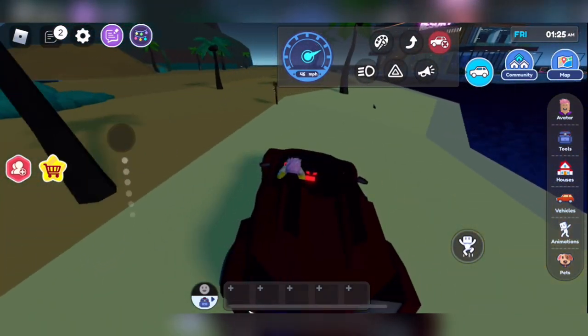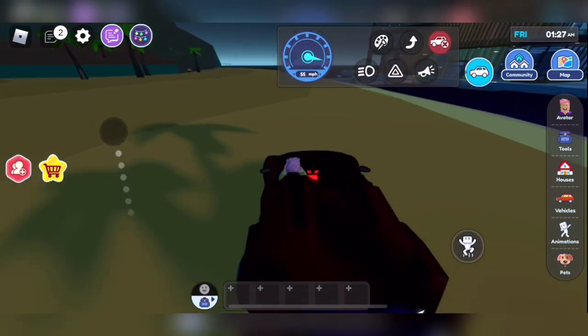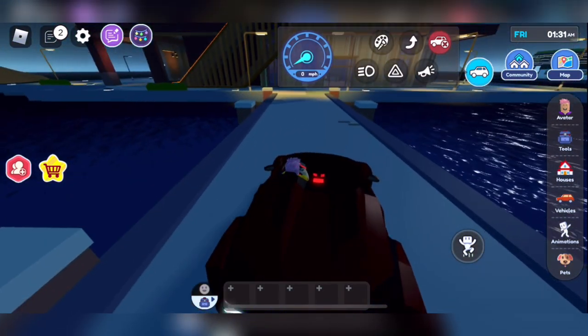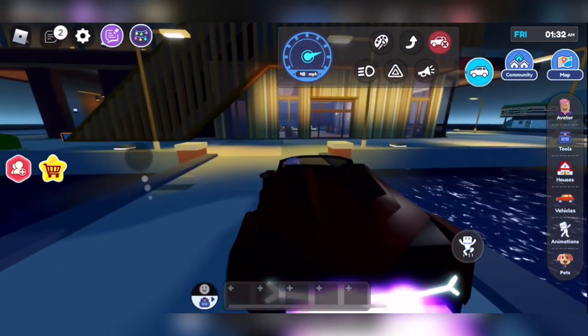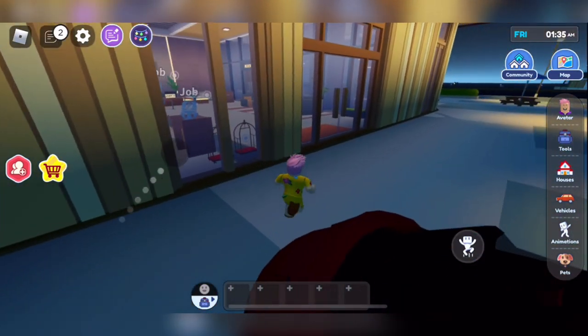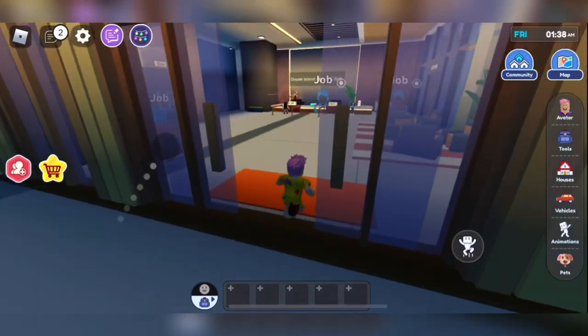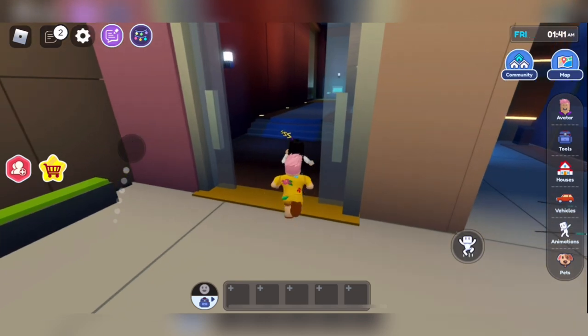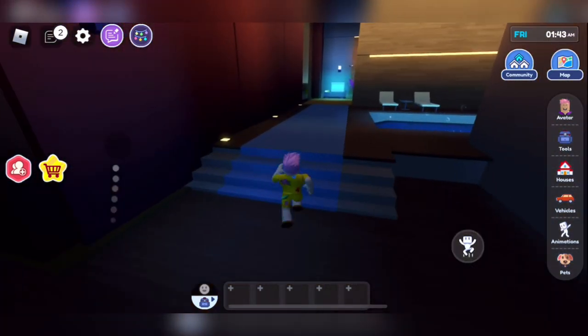I'm using my Lamborghini — it's so fast! I can't wait to show you guys, it's gonna be cool. The Lamborghini is the best vehicle in the game; I hope we get a new vehicle soon. We're back in the hotel, heading all the way to the spa area.